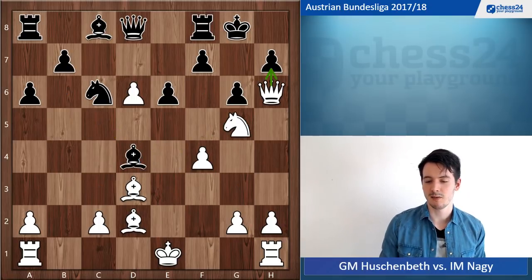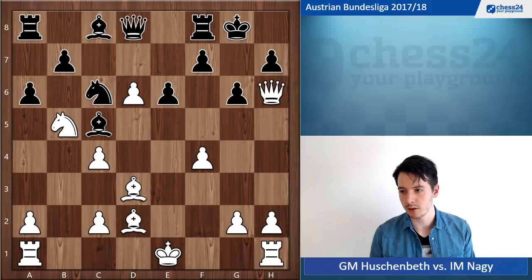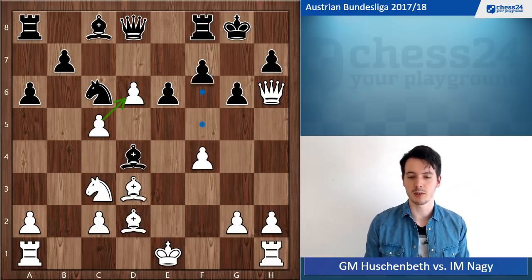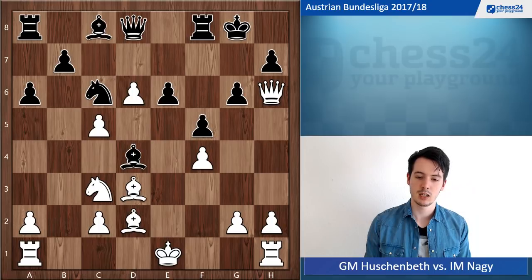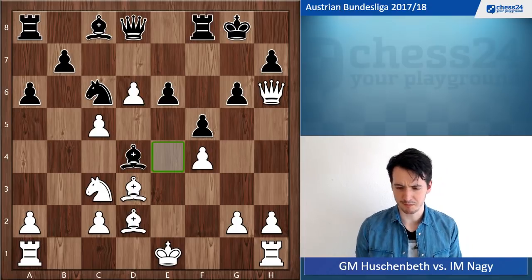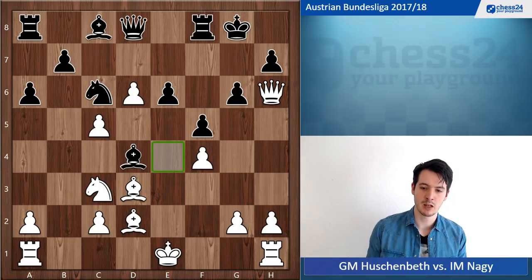He played a very good move after c5: f5. I didn't see this move coming at all — it's very strong. He just takes away the e4 square from my knight and also opens up the 7th rank to defend against any threats on h7. I'm not having any obvious follow-up here to continue the attack.